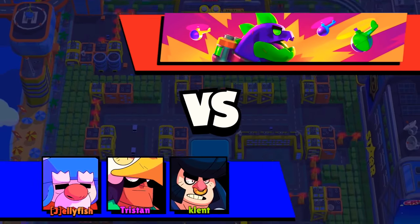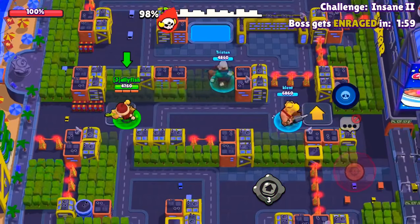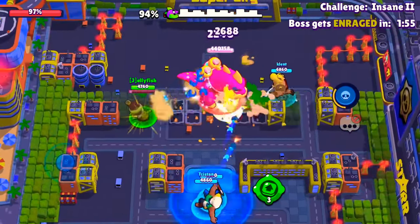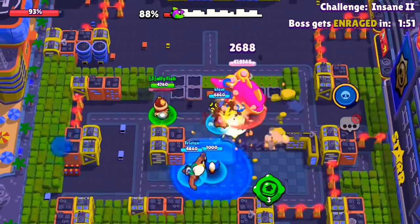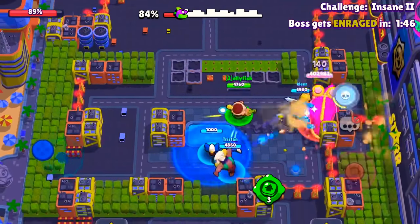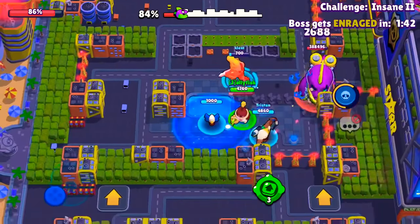For the first glitch you need Gale. First, jump towards the boss and try to get as much damage as possible to get your super ready. As soon as your super is ready, push the boss to the corner of the building.